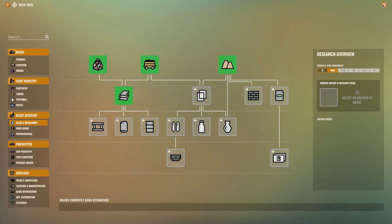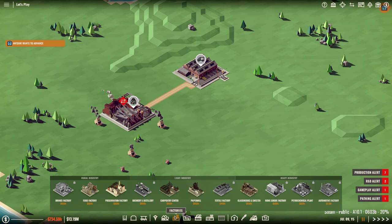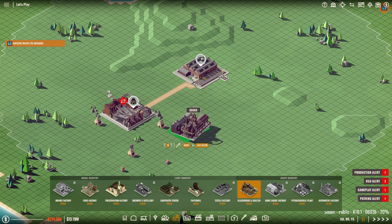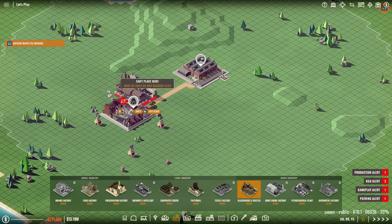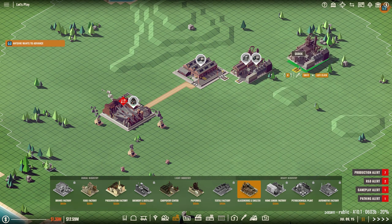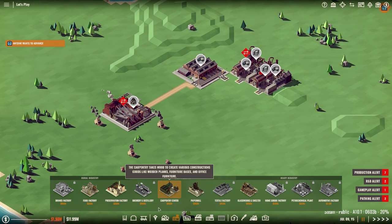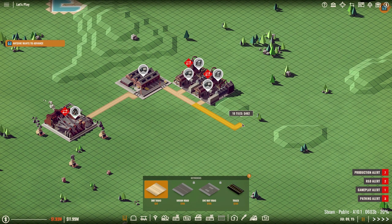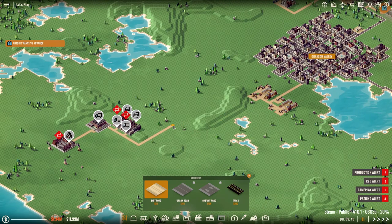Add glassworks and smelter — alright, glassworks and smelter. There we go, perfect. Now how many of those do we actually need? I'm gonna place two, and I'm gonna put roads over like this. Then I'm gonna continue this all the way up to the town, connect there — that's fine.